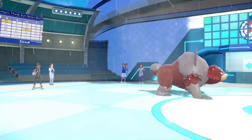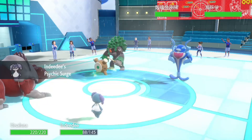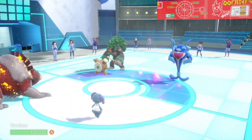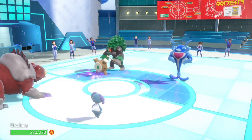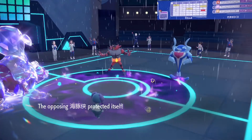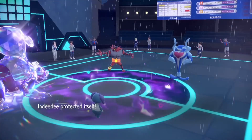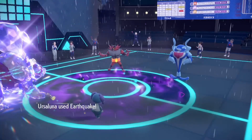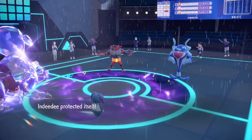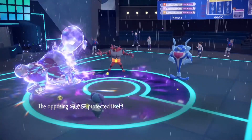I switch in Ursaluna. High Horsepower on Incineroar — that's not nice. I use U-turn — perfect, now I can switch in Indeedy. Because you're expecting me to switch in Torkoal, I'm switching in Indeedy instead. I use Protect just in case you try Wave Crash, then Earthquake. Got an attack drop because my opponent switched out into Incineroar.